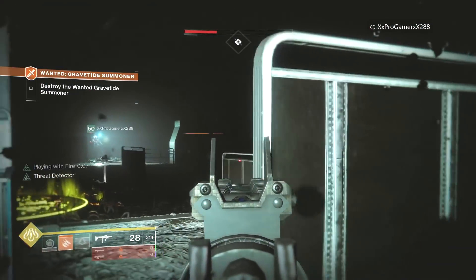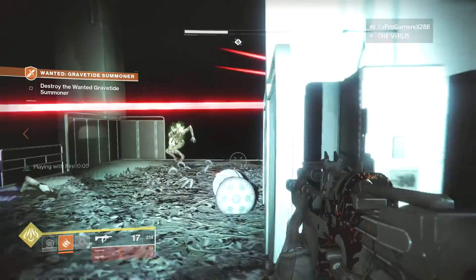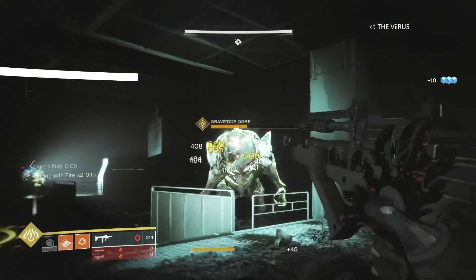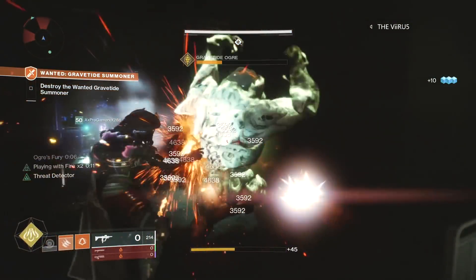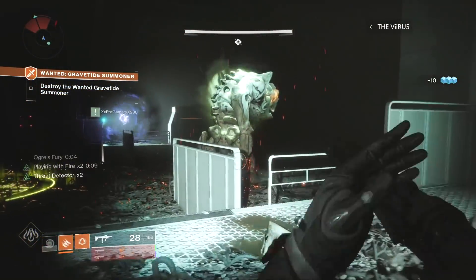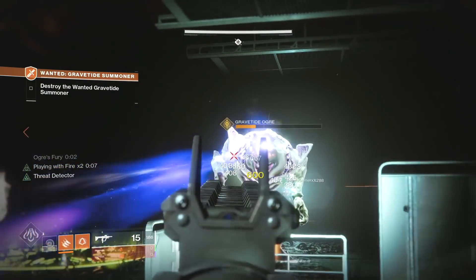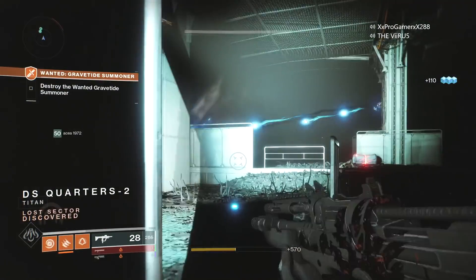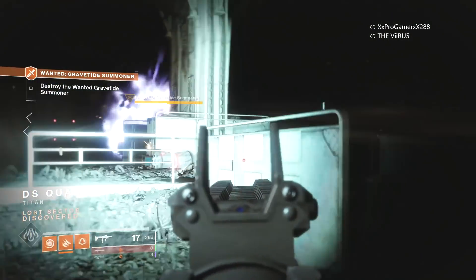Within that time window, I recommend you put in as much DPS as you can into the ogre. You should use Sleeper Simulant if all three of you have it — you'll pretty much rinse through him. Once you kill the ogre, it's literally one Sleeper shot to the witch, who is the wanted bounty target, and she dies almost instantly. The only real challenge in this bounty is killing the ogre.